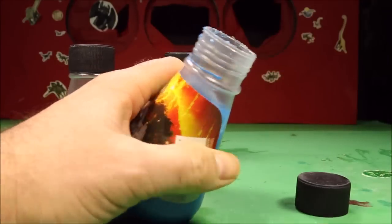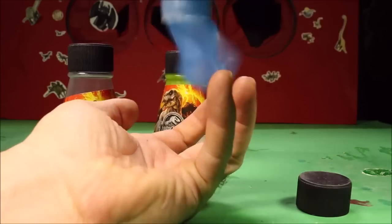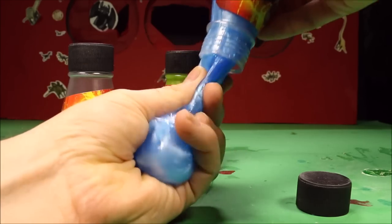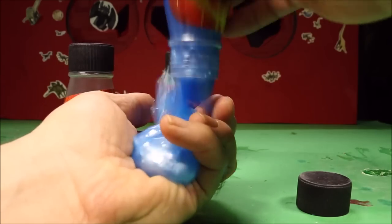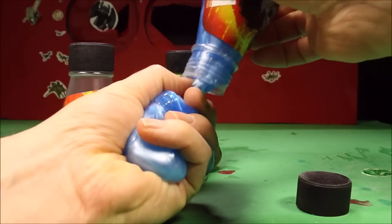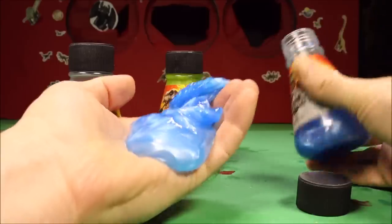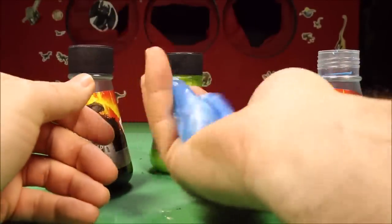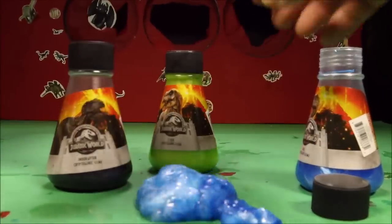The Velociraptor Blue Slime is of course going to be a blue slime - that's why it's named after Velociraptor Blue. It's like a blue metallic slime. I like the containers they come in - they're almost like vials, looks like it came from some type of medical lab. This is a blue metallic slime - it's very jiggly! Check that out - that is awesome!